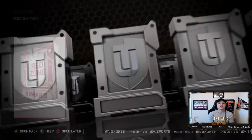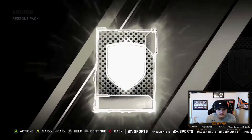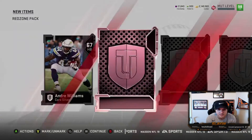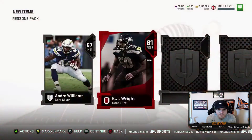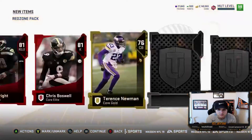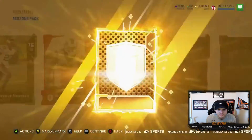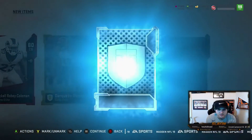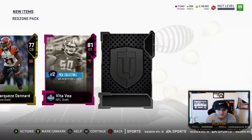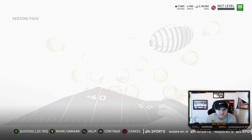On to the next red zone pack. Andre Williams — not a good sign. Elite: 81 KJ Wright. Another elite: 81 Boswell. We're getting all 80-to-81s, nothing really surprising. Nothing crazy out of that pack.